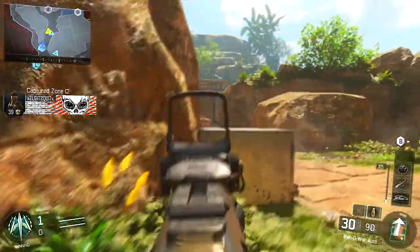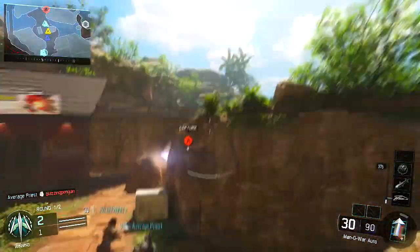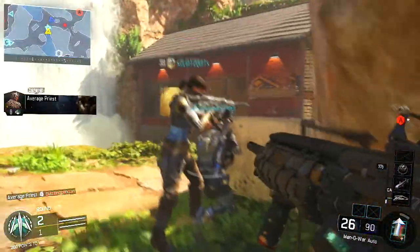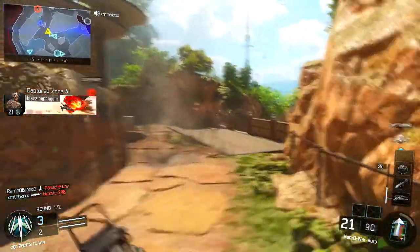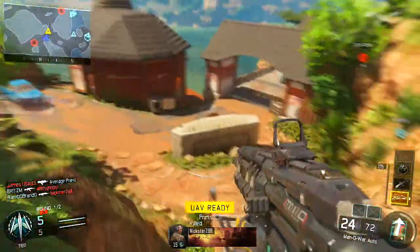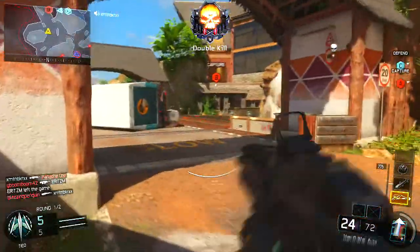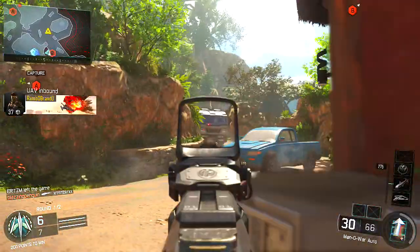High Caliber basically gives you a headshot multiplier, and every time you get one headshot you can get a body shot or even shoot them in the foot and they would die pretty much anywhere on the map regardless of range. That made this gun so much better for me. I was only using three perks and three or four attachments along with a red dot sight, which I eventually switched out for a silencer.